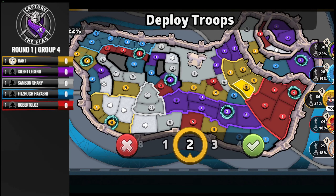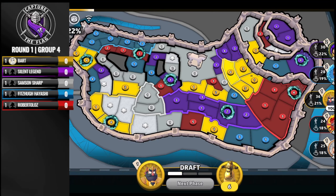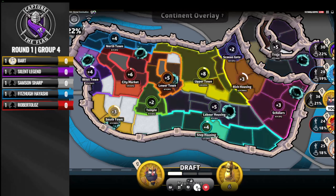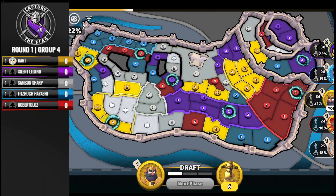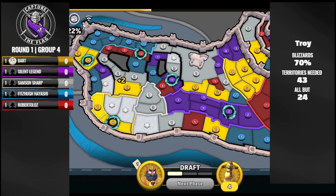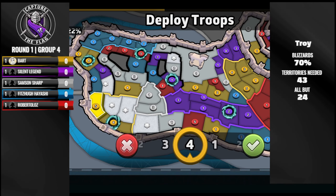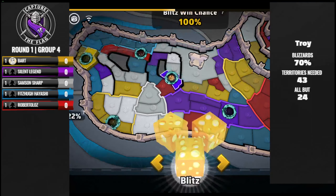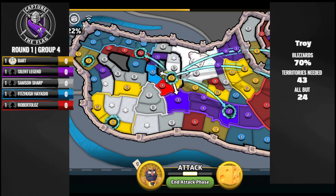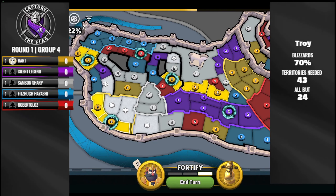Fitz was not able to get a second bonus on his turn. Bart doesn't exactly have lines for a third bonus. Just to remind everybody — this is a 70% game with Blizzards on, so the players need 43 territories: all but 24. But the capture-the-flag win condition arguably may be easier, or it might not. It depends on your perspective.